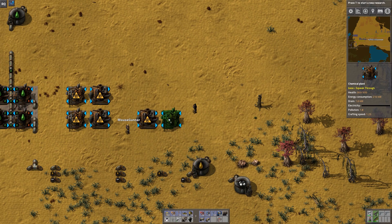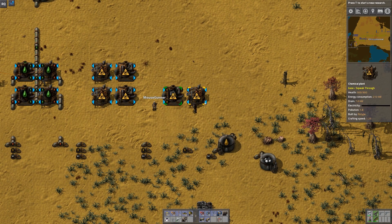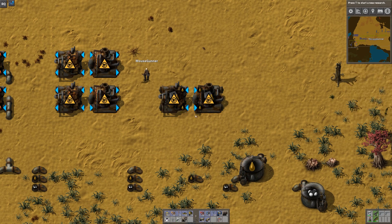The next setup will be here. If you look at the recipes, it's this little gray box with a light oil drop on it — this is the manufacturing of solid fuel from light oil. The gray box is solid fuel and the yellow is the light oil.